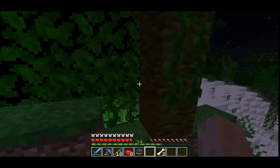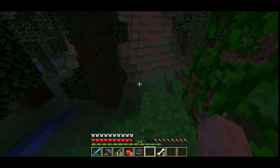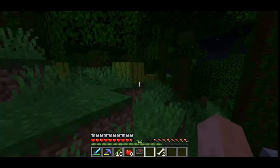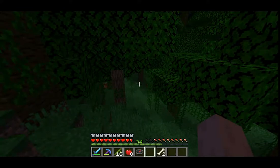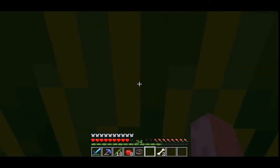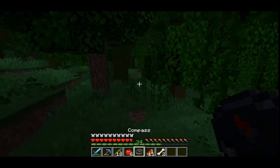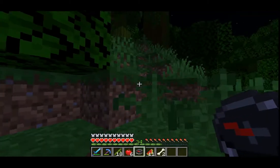Now we found jungle and we're going to look for pandas — they should spawn somewhere in the jungle biome. I'm also going to take some cocoa beans — you can make brown wool with cocoa powder. We should chop down a few trees too. We need to find a bamboo forest specifically, since that's where pandas spawn. My game is really lagging — sorry guys.